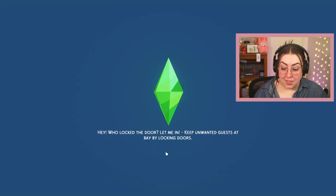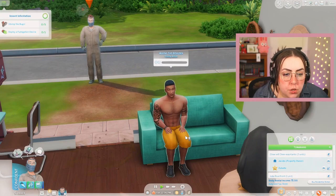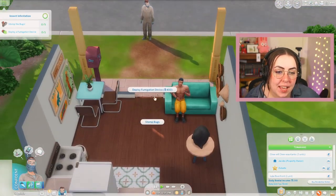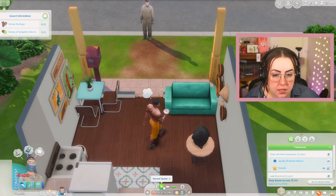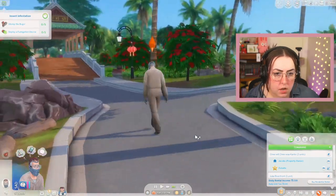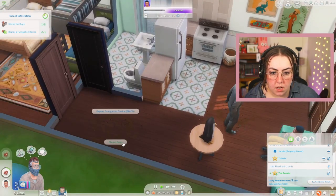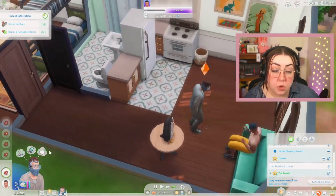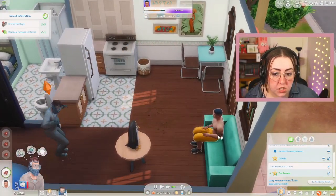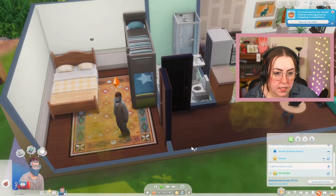Hi bestie, I'm here to clean up your bugs. His name is Wayne the Boulder — it's basically Dwayne Johnson in the Sims. Stomp the bugs! You need to knock on the door first. Go stomp the bugs, Jedediah. Let's save our money and not do a fumigation device. There's so many bugs — what did you do in here? At least there's none in the bathroom. They keep spawning, so I guess we have to do a fumigation device. There we go, we fixed it.